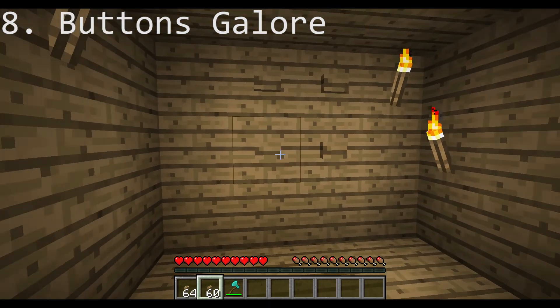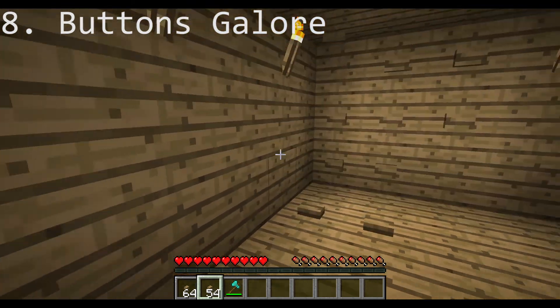If your friend has a house made out of wood, then you can fill up their house with wooden buttons.